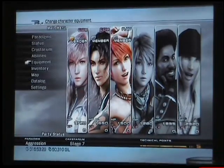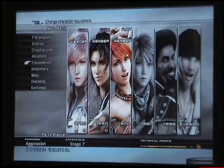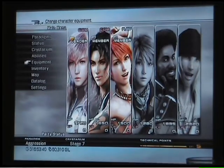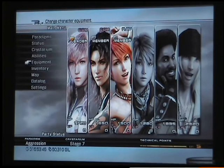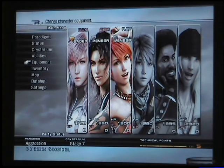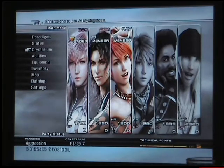Here we are at the next boss of the game. Welcome to disc 3, by the way. This one is Cid Raines and he turns himself into a crystal sea thing. The first time you have a go you'll most likely get your arse kicked. But I've found a strategy that really works well — every time I do it I usually finish in under 5 minutes and get 5 stars. I haven't done much of the crystarium because it costs a lot now, so I'm going to leave that until I get to Grand Pulse.